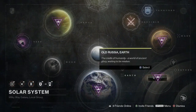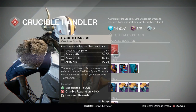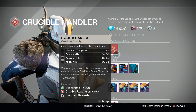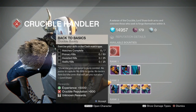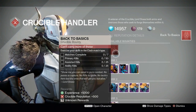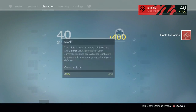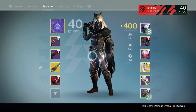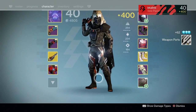Moving on to the Tower, we have our weekly bounty from Shax this week, which is to exercise your skill in the Clash match type. Go ahead and get this — it unlocks some unknown rewards that can be equivalent to Nightfall rewards. So if you're close to that 400 light level and want to get up there, complete that bounty and some high-level gear will drop for you.